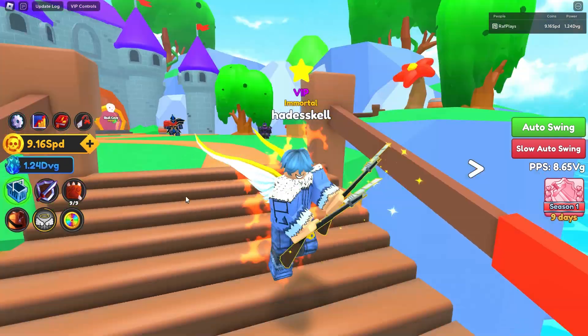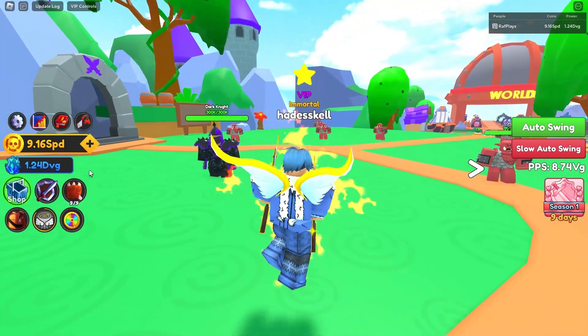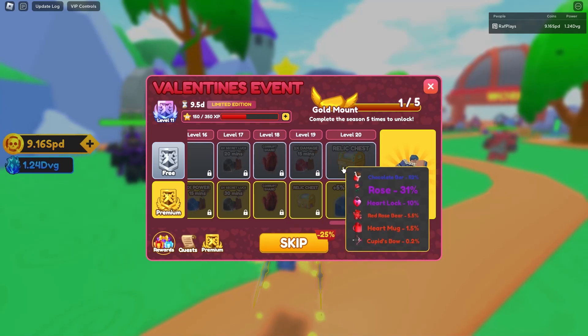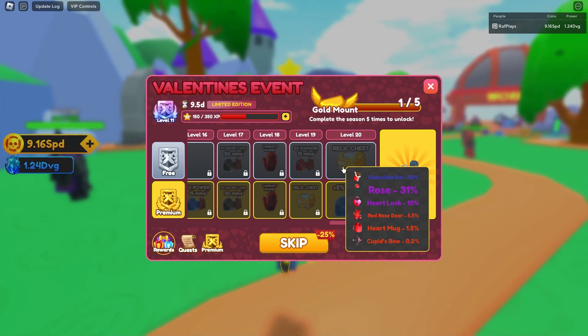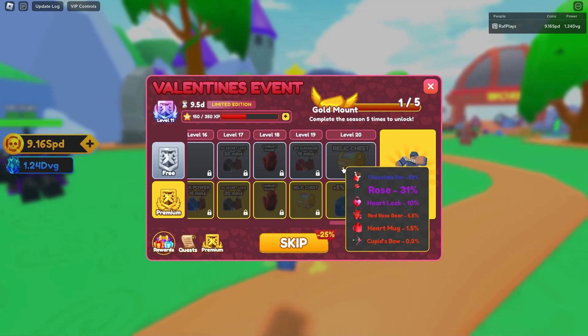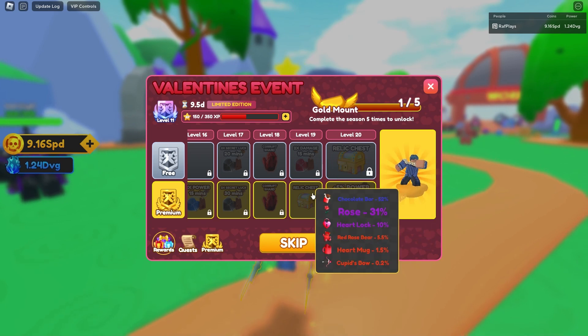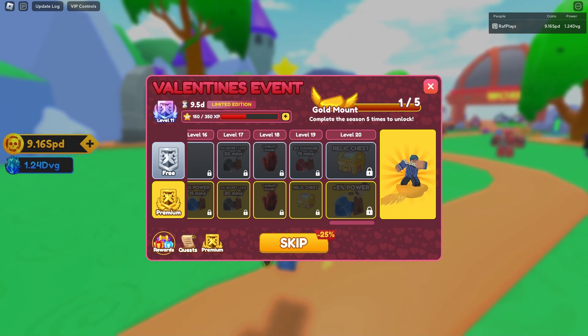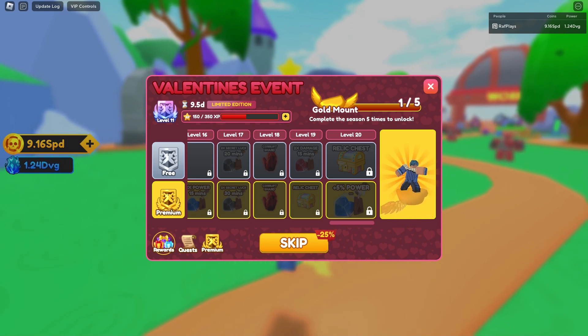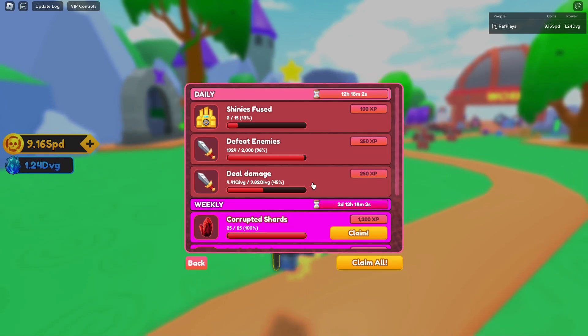They also added hovering over relic chests to see the odds. For example, going in here we can see a cupid bow. Keep in mind no one knew about this cupid bow because of its drop chance — no one has it yet, so we don't know what the stats are. Hopefully within the time I'm doing multiple runs of this Valentine's event season pass I could get it on stream and show you guys what it does.